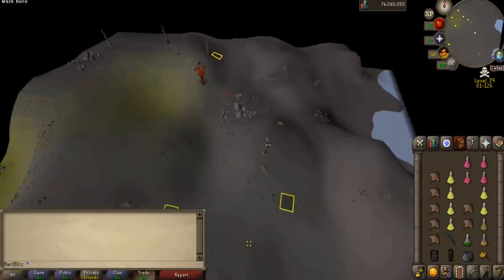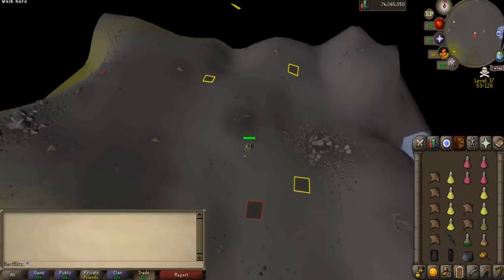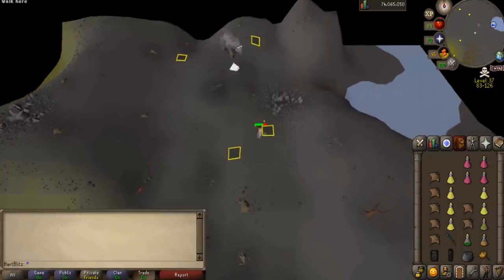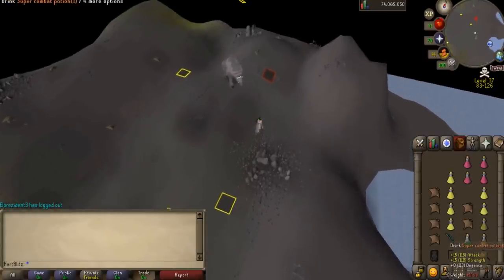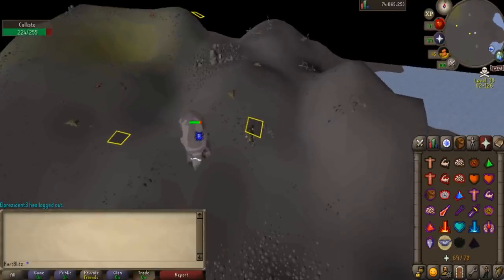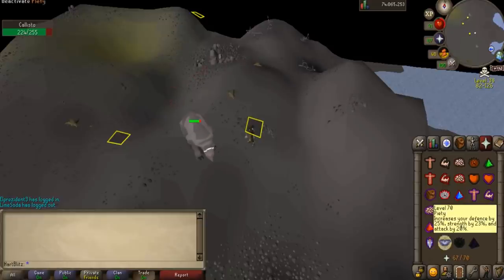Once Callisto has come towards you and is stuck by the tree, run past these rocks to the south. If Callisto attacks you, just keep running. You can also pray Protect from Melee so he doesn't hit you as hard. Then run to the far southern spot on the tile and move to the other tile to the right once Callisto crosses through the two marked tiles, then run up to him and start attacking in the safe spot. Just hang out, flick Piety, and be ready to hop worlds or run away if a PKer comes. Callisto is a super easy boss once you learn the safe spot and you will make 1 mil GP an hour pretty easily.